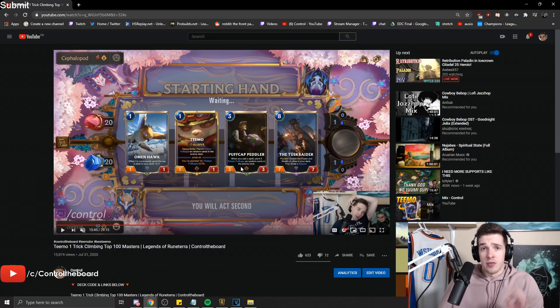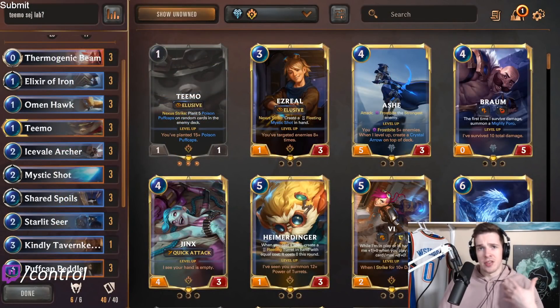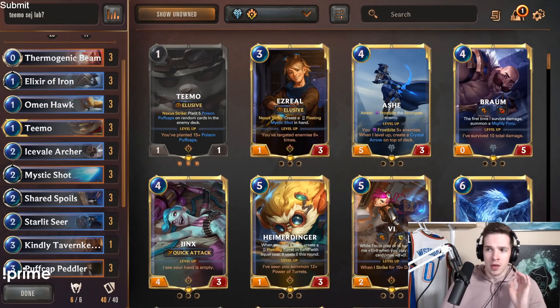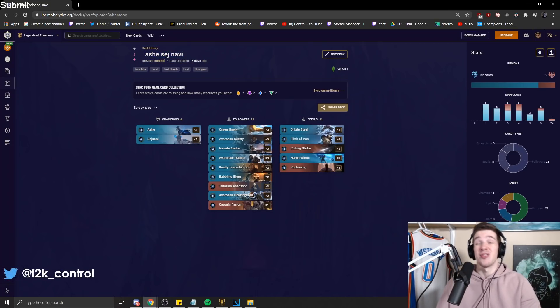I wanted to talk about a couple of prevalent matchups. First is Ash Sejuani — a super popular one right now, played a ton across ladder, so you'll definitely encounter it a lot. One key thing to keep in mind is that they have a lot of freeze effects and they also have Reckoning.